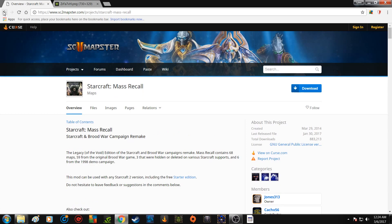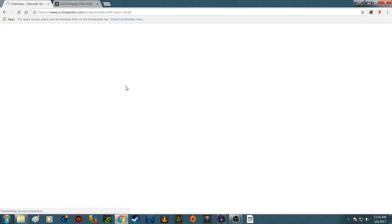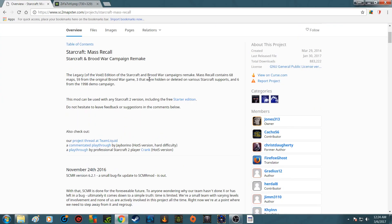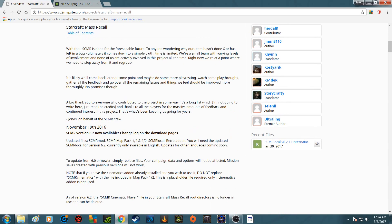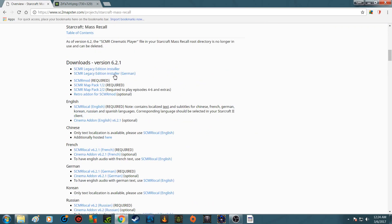You can just Google StarCraft HD Remake or StarCraft 1 Remake — it's this one right here, StarCraft Mass Recall. StarCraft2Mapser.com is a good site for it. Scroll down a little bit to Downloads. Version 6.2.1 is the current version.